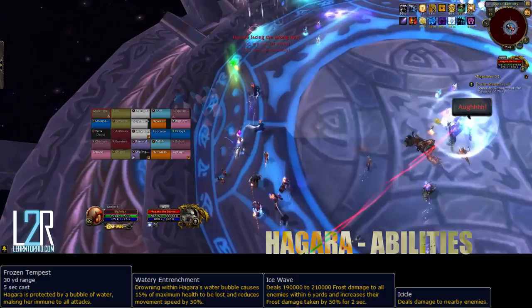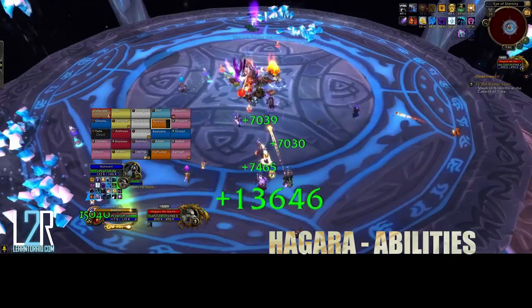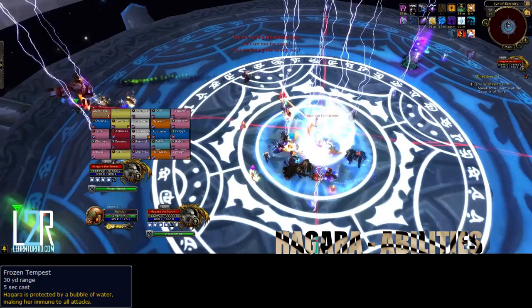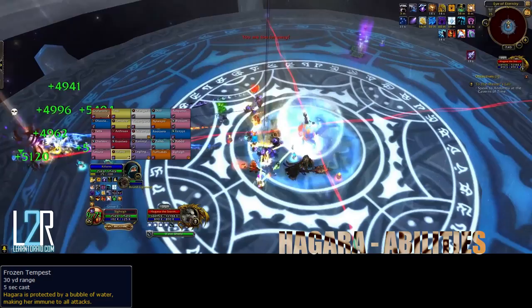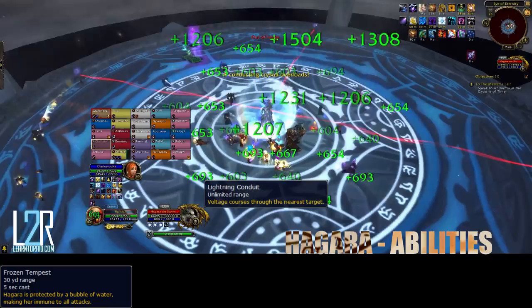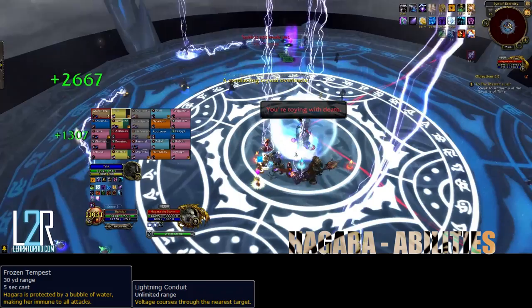Once all 4 binding crystals have been destroyed, phase 1 will repeat. H'gara's lightning phase is just as threatening. She will begin by channeling a lightning storm that electrocutes all players on the platform, while being invulnerable due to her protective water shield. Multiple crystal conductors will spawn around the platform and players will need to overload them to end the phase. Two bound lightning elementals will also spawn and must be DPS'd down. Killing an elemental will cause it to overload a nearby conductor, which then electrocutes nearby players. Electrocuted players can overload conductors by walking near them while being electrocuted.